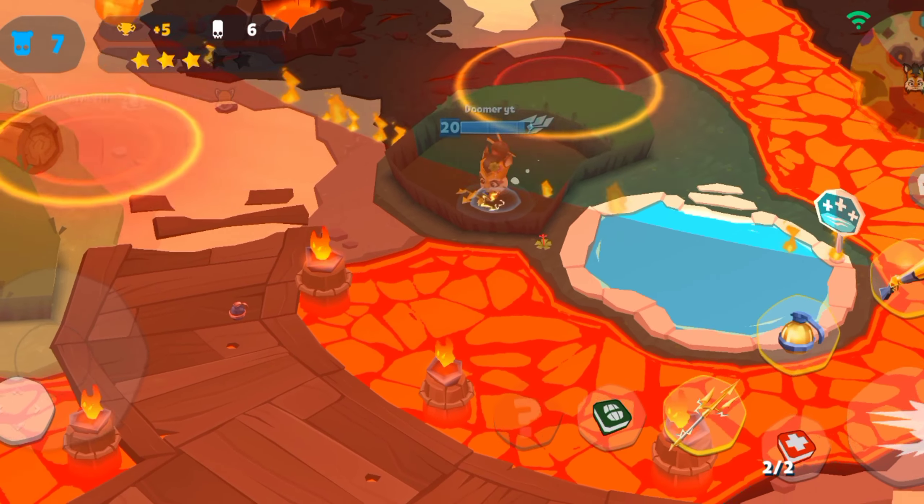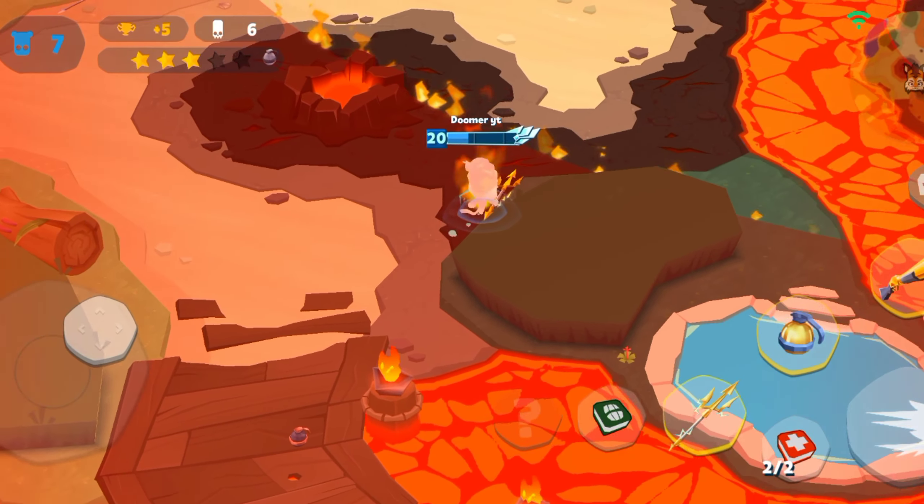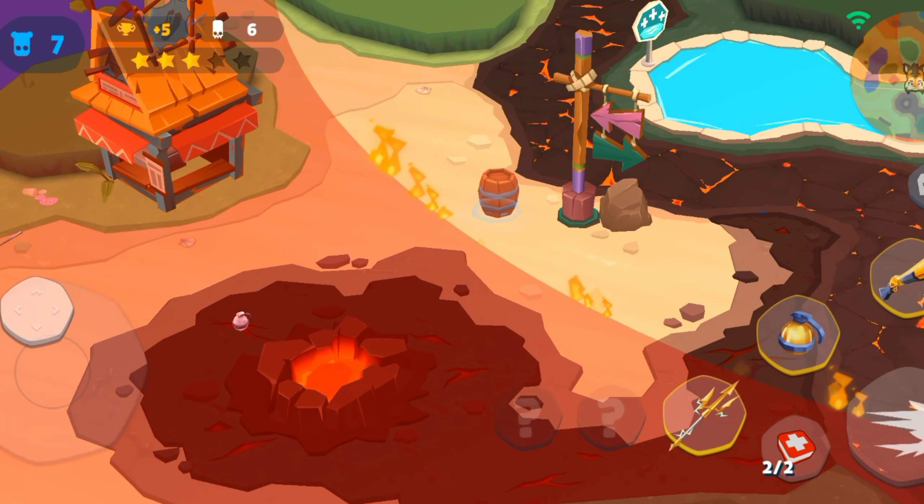I'm going to try the Volcano plus fire combo — and that was not a good idea. I'm almost dead so I need to use my health kit now. I hope I don't die.